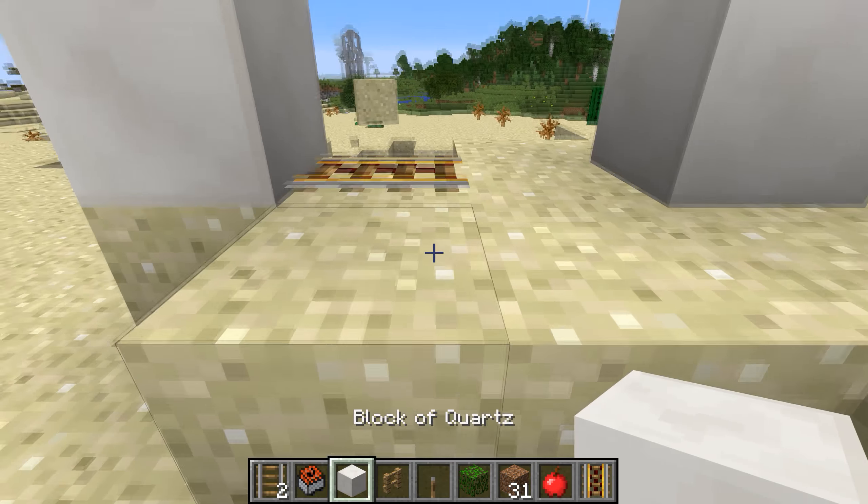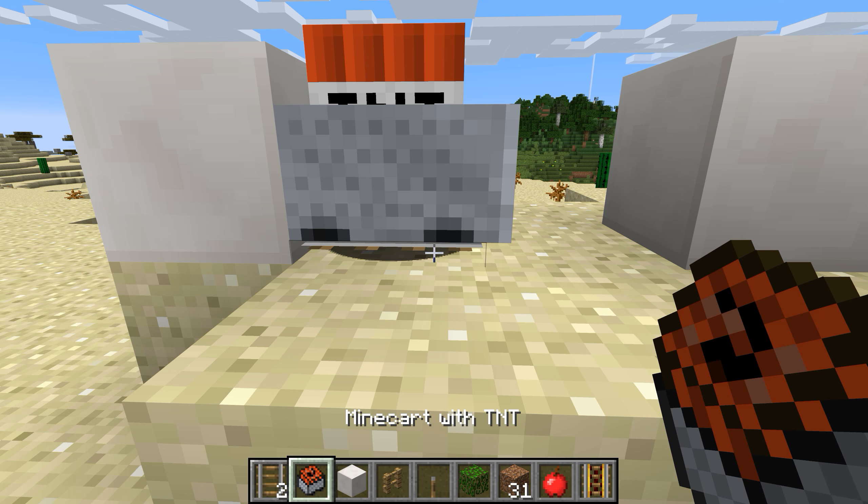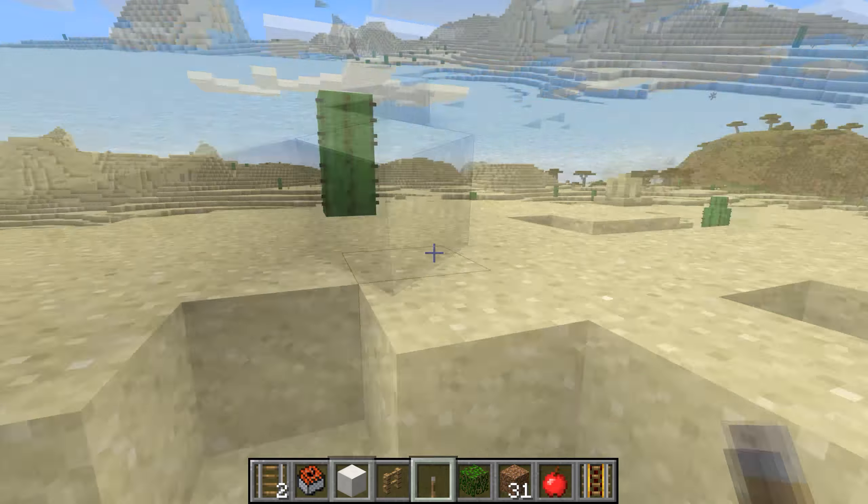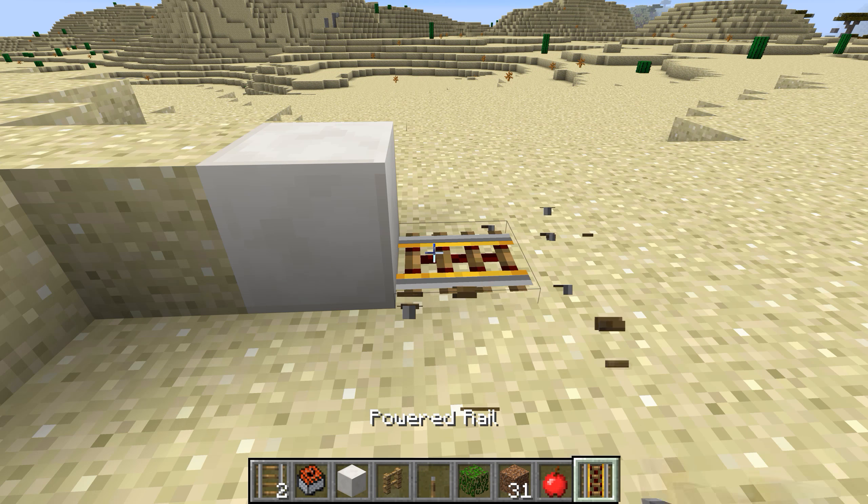In this case we want the explosion to happen quickly, so we place a block in front of the powered rail, which when activated is going to send the minecarts into a wall. You can also speed up the explosion slightly by placing a fence in front of the powered rail.